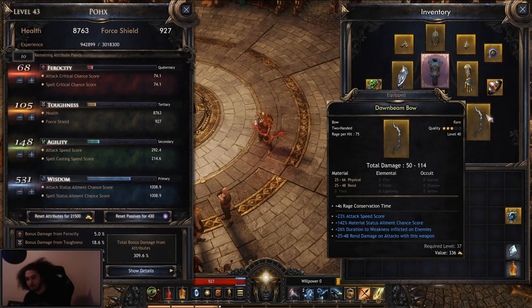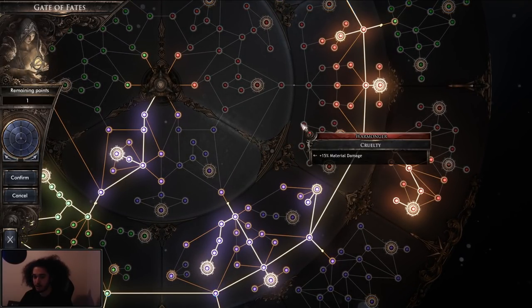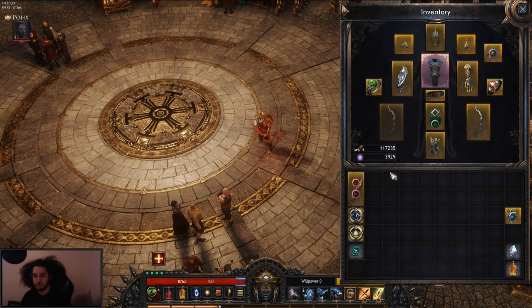Looking at this weapon, it has two damage types. Material simply means physical, rend, and toxic. Elemental means fire, frost, and lightning. And occult is sacred, shadow, and aether. This is important because when you get something that says 'plus occult resistance,' it's covering sacred, shadow, and aether. Or if something says 'material damage,' it's giving you physical and rend. Read your skill tags and understand what's going on with your character — it can be a little confusing at first.